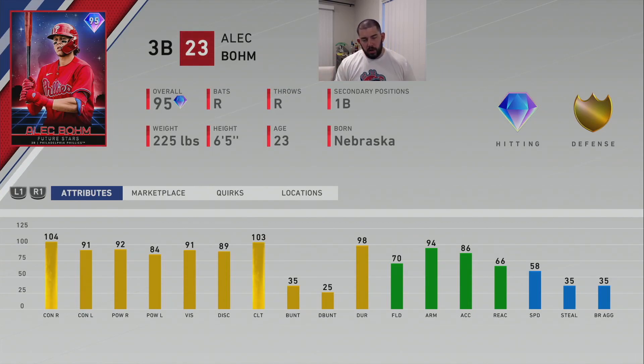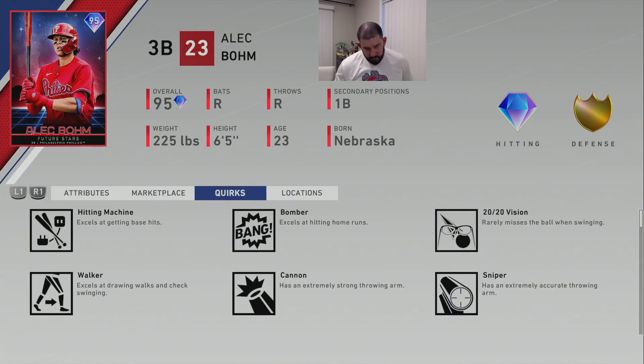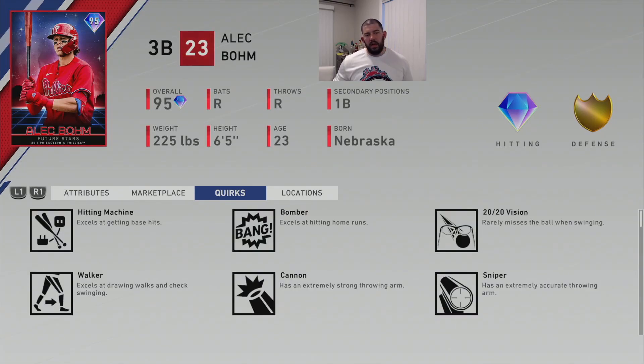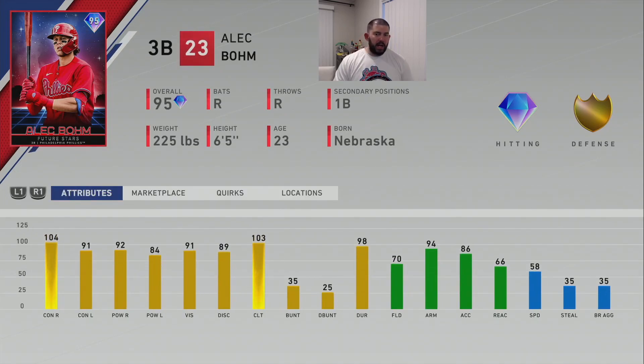His quirks: Hitting Machine, Bomber, 2020 Vision, Walker, Cannon, Sniper, Pressure Cooker, Unbreakable — all the important hitting quirks and a big cannon of an arm. That's what we like to see for third basemen. His big body frame will help with fielding and reaction, and that's why he's number three on the list.